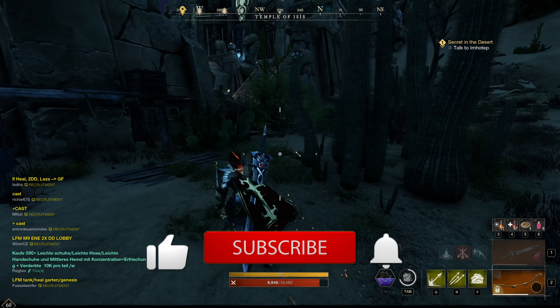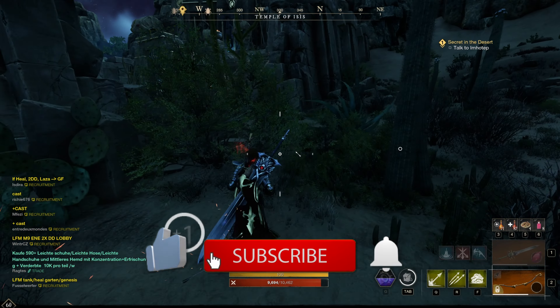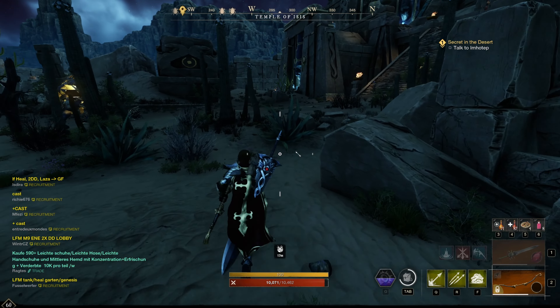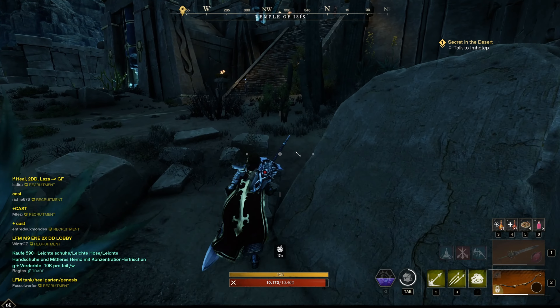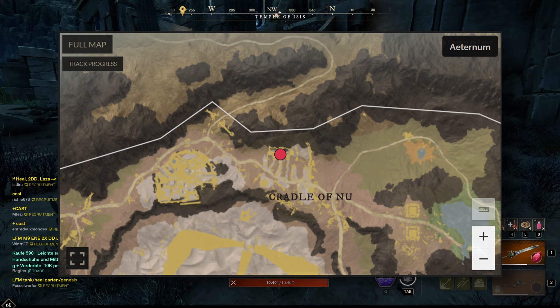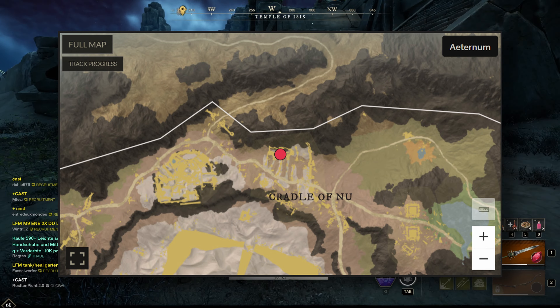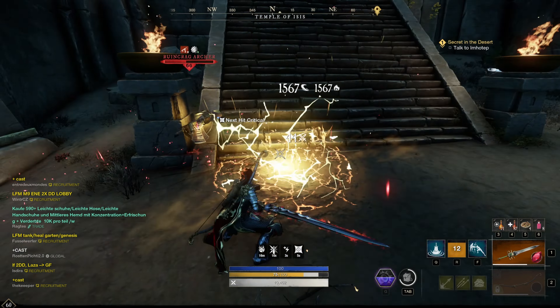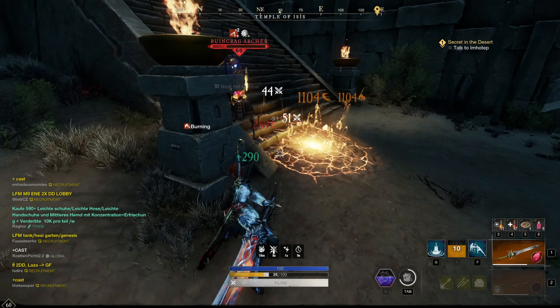You will find this enemy in the area Cradle of Nu. On the map you can see where exactly. This enemy is like all enemies in this list, simply tank and spank. If you play solo, make sure you always have potions with you. From this enemy you can capture two legendary items, which I will now show you.